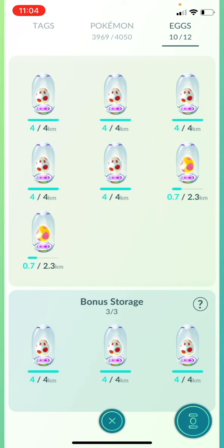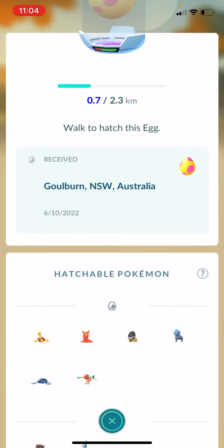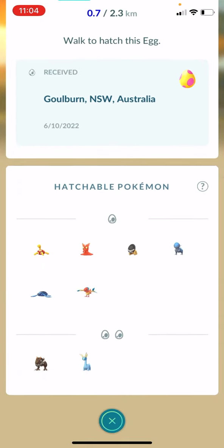Hello Pokemon Go fans! It looks like we have eight 12-kilometer eggs just about reached their potential here. I'm trying to clear out all of my eggs so I can get more of these 7-kilometer eggs, because I've got some pretty good hatches in there. If you take a look at this and pan down here, all of which can be shiny except for Tyranitar and Amura at the bottom.